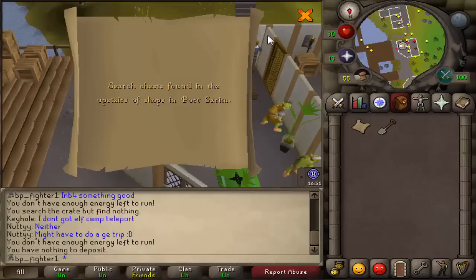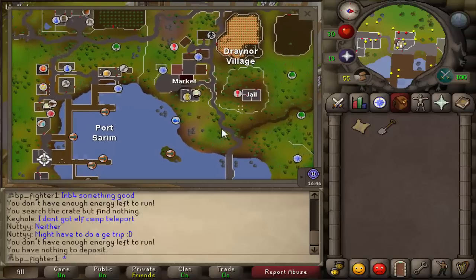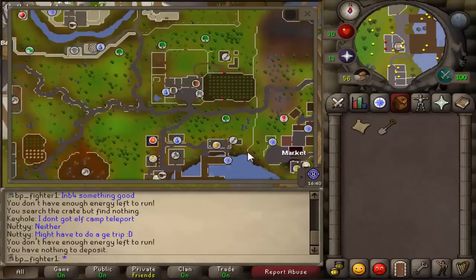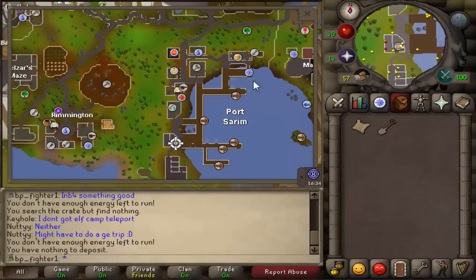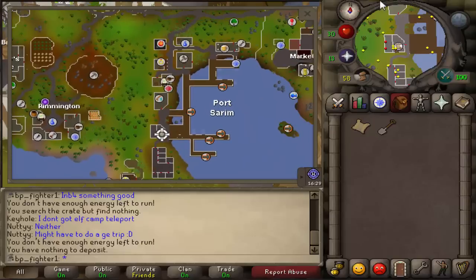What shop do you want to come to in Porcerim? Porcerim is over here in the west of Draynor village and in the south of Falador. You come over here — it's like the little place where you take the boat for Karamja.